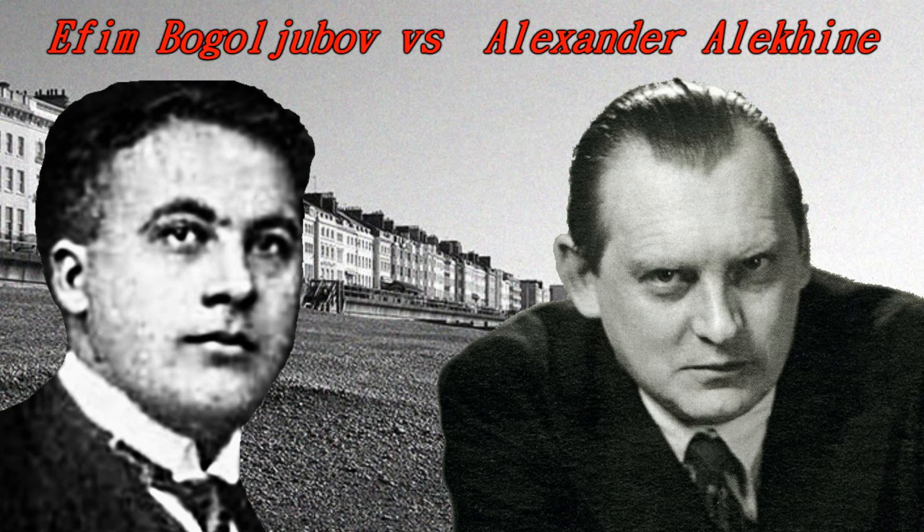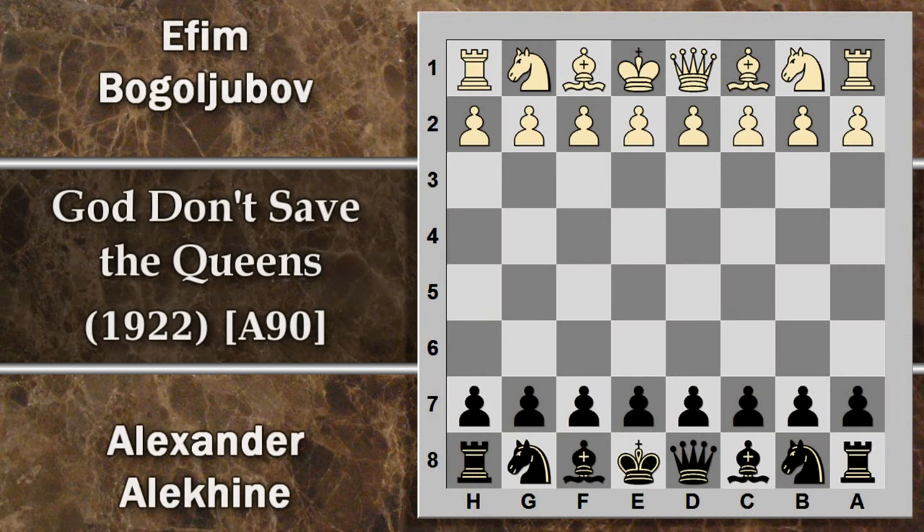Siamo verso la fine del torneo e Alekhine deve giocare per vincere. Vediamo quindi cosa si è inventato. In questa partita Bogoljubov gioca con il bianco e Alekhine con il nero.